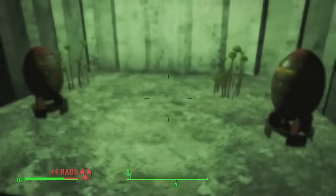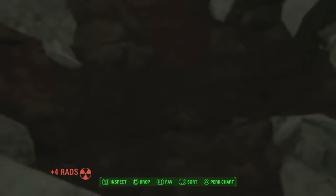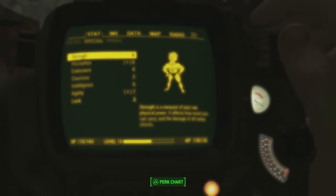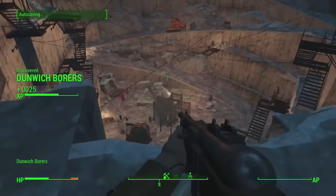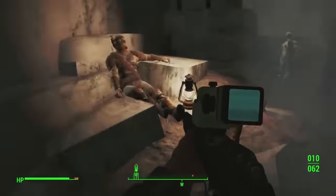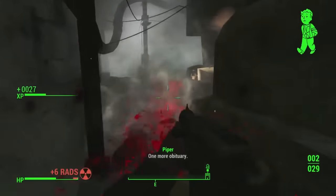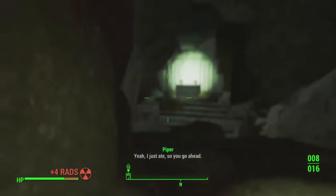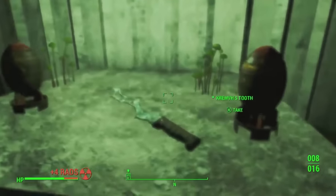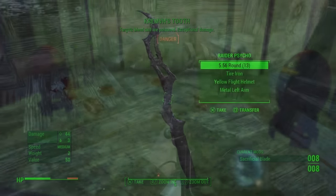For the final main weapon today, we have Kremvh's Tooth. This is one of my favorite weapons to obtain because it sends you on a mini side quest where you start having flashbacks — all this crazy stuff starts happening, it's a really enjoyable experience. To get this weapon, head over to the Dunwich Borers, located right here on the map. Take out all the enemies from the outside, then make your way inside. As you're progressing through the mine, you'll have these weird flashbacks. At the very end, you'll come across a water pool that you can jump straight down into, and at the very bottom is exactly where you will find Kremvh's Tooth. It's one of the best looking melee weapons in the game.